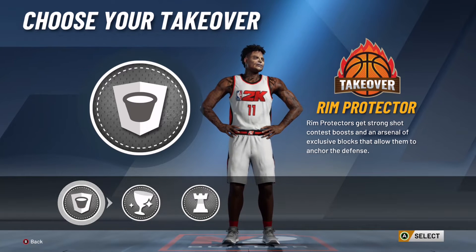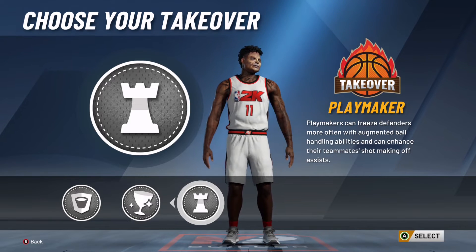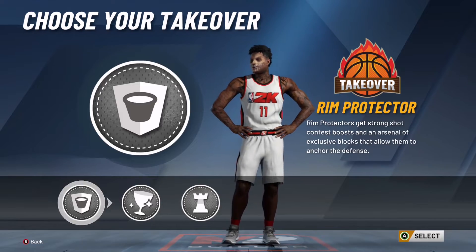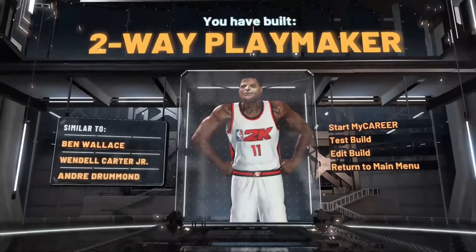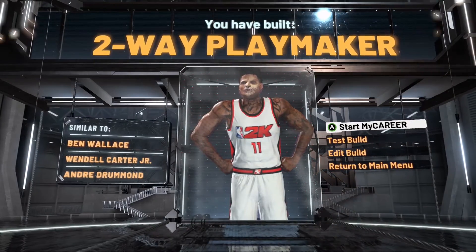Now we're going to decide on a takeover. Personally I went with Rim Takeover. You can go Glass Takeover. Please don't pick Playmaking Takeover — this is not what this build is meant for. This is personal preference; I went with Rim Takeover.